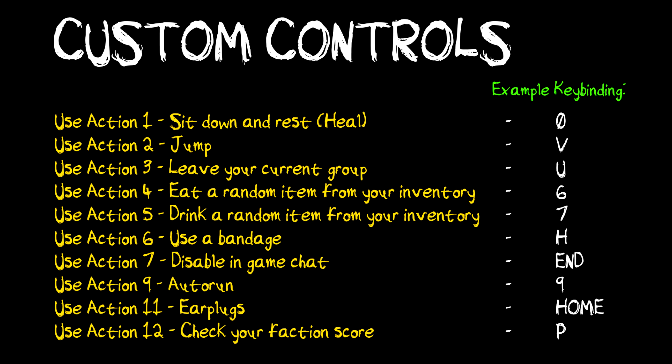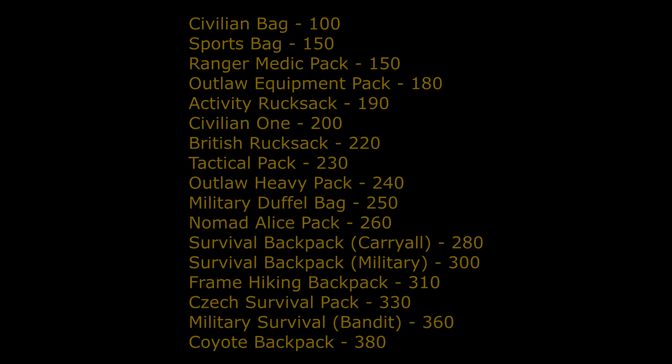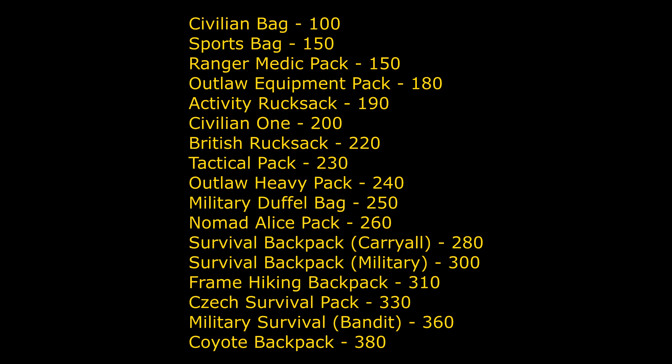Jump is only over little fences — it's the running leap-over thing, which is better than the step-over vault in my opinion, but you can set up both if you need them. Nine is auto-run; I have mine on zero. Earplugs are good for new vehicles. Then check your action score — I have mine set on Insert. I have earplugs on J, auto-run on zero, jump on V, and heal-in on H.